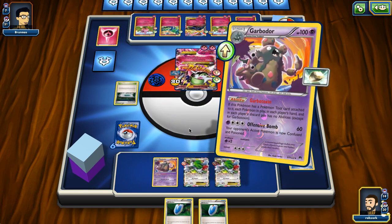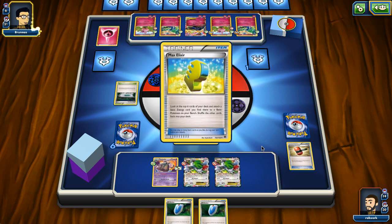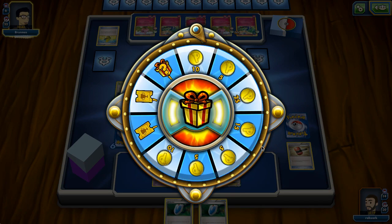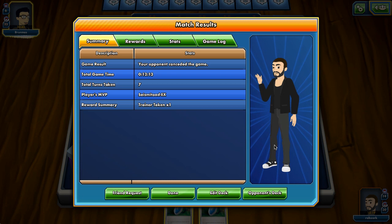I retreat into the Garbodor - maybe I shouldn't have. The opponent can't knock it out easily because they would need extra damage, though there is a Max Elixir. If he had hit with Max Elixir that would be terrible. Actually maybe he should have played the energy on Xerneas to kill our Garbodor. But we actually managed to win the game - our opponent concedes, which means he did not have any energy left in his deck. So we won by decking our opponent out. We managed to keep our opponent off of energy and off of Aromatisse's abilities - that's super good.